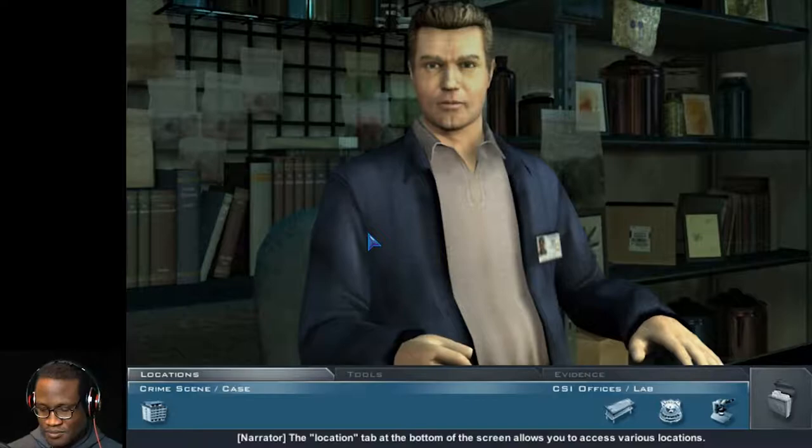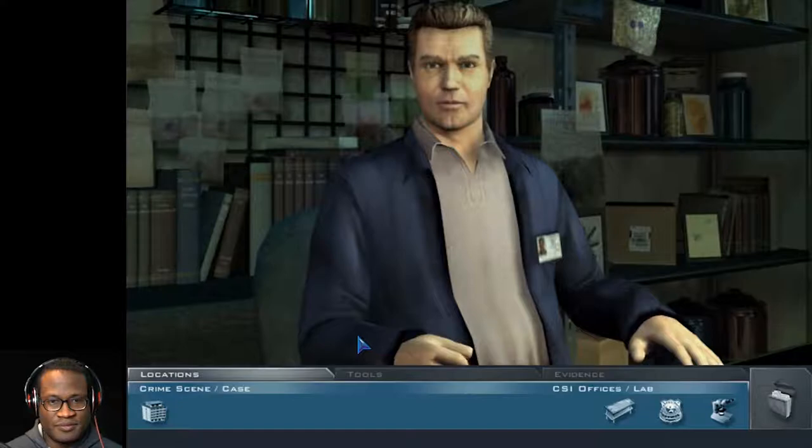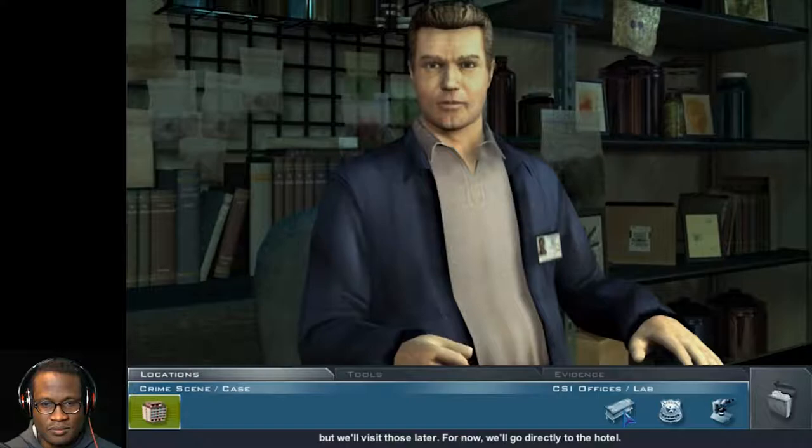The location tab at the bottom of the screen allows you to access various locations. Other crime scene locations will appear here as you uncover more places to visit. Three CSI locations are available on the right, but we'll visit those later. For now, we'll go directly to the hotel. Come on, let's go.